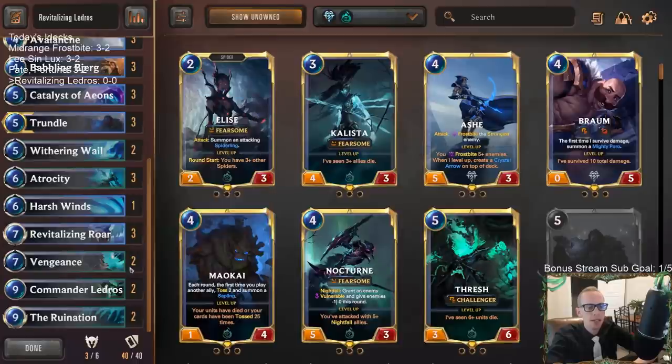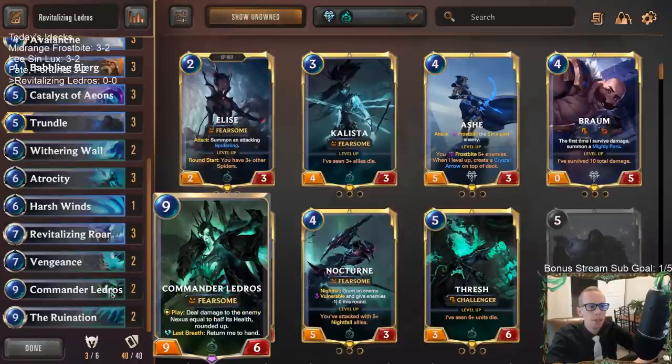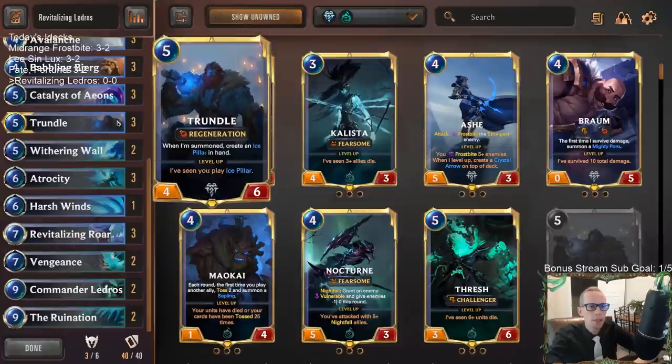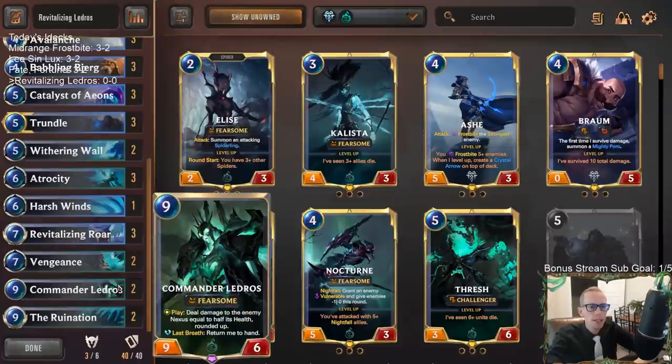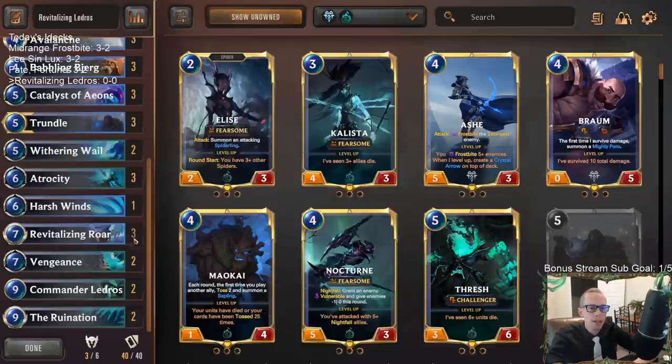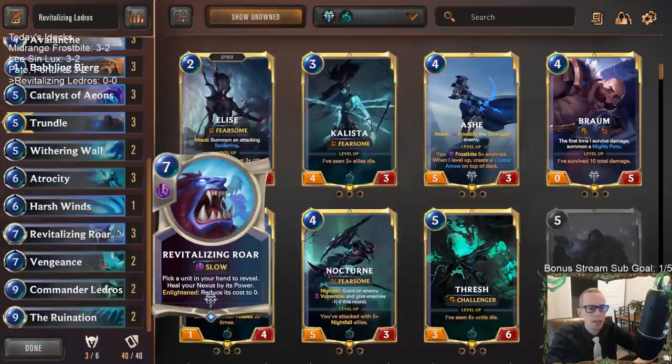Getting to our top end - our combo is going to be Commander Ledros. That's going to be part of our combo. Commander Ledros is going to be our way to finish the game super fast. That's why we're playing all these Babbling Bjergs - so that we can draw Commander Ledros, the only unit in our deck with five-plus power. Bjerg will be drawing us Ledros, and then we're going to want Revitalizing Roar so once we get to 10 mana we can reduce the cost of Ledros to zero.